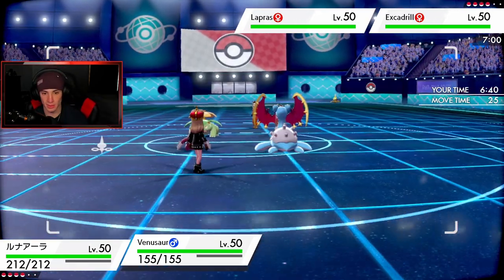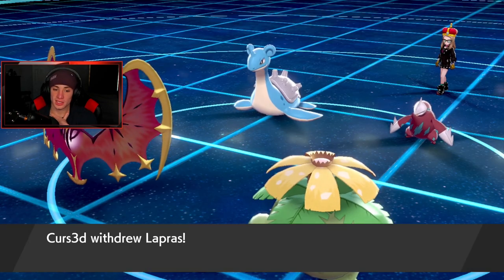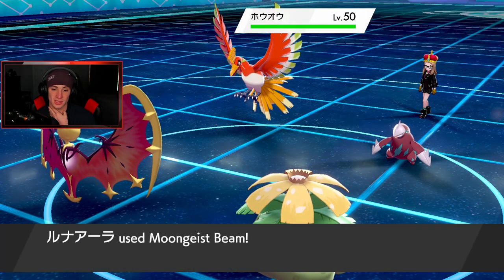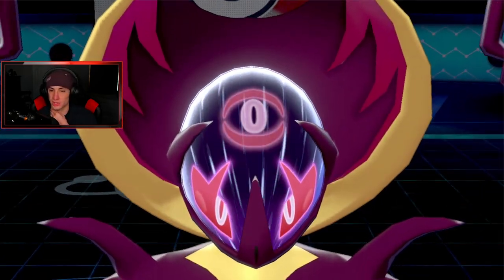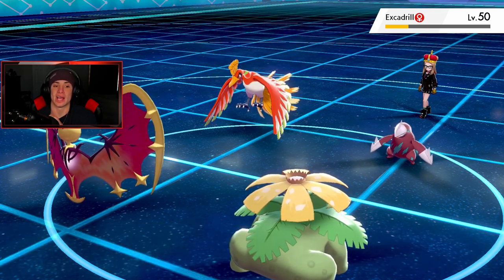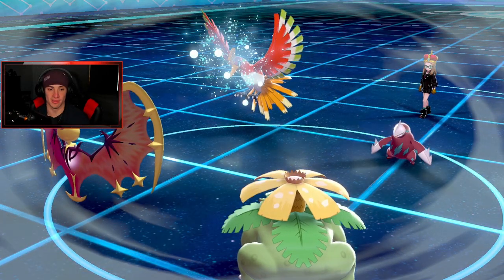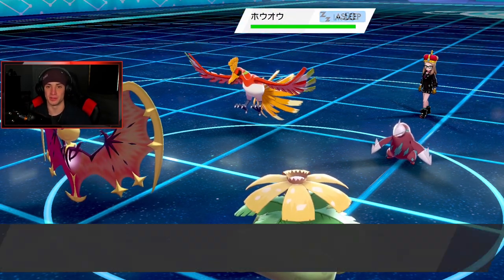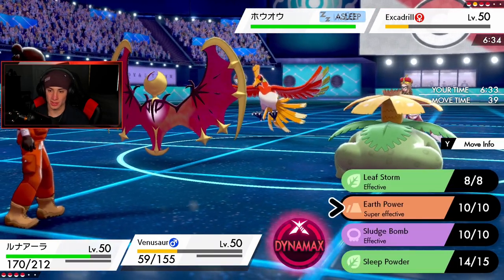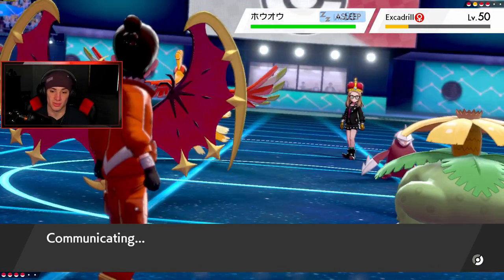I'm going to go after Excadrill and drop a Sleep Powder over onto the Lapras slot since we're likely outsped. He's going to switch — Lapras and Tyranitar come out. He swaps to Ho-Oh — Moongeist Beam outspeeds Excadrill, beautiful! Sleep Powder connects on Lapras, lovely. Earthquake comes out but Lunala's not flying type so we eat it up. Moongeist Beam should be able to outspeed everybody. We don't even need Dynamax — just put them to sleep.